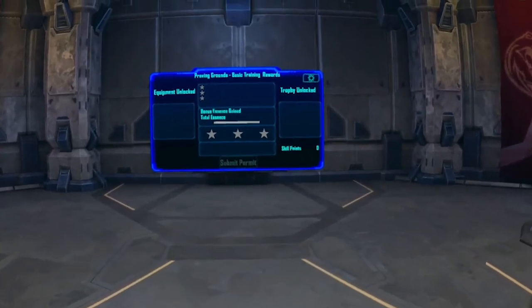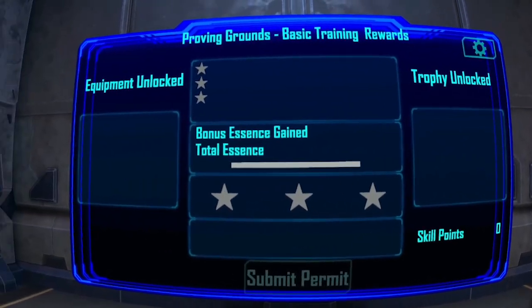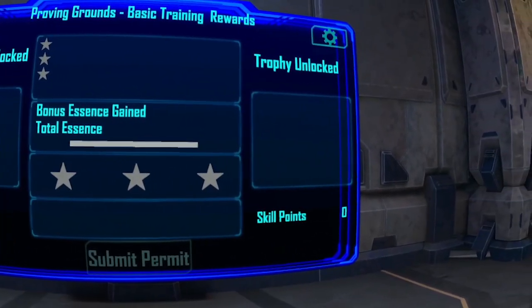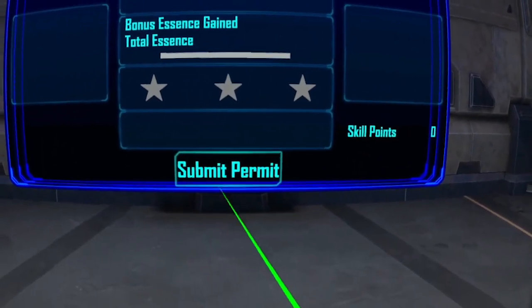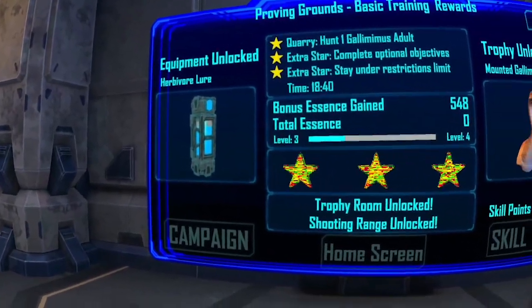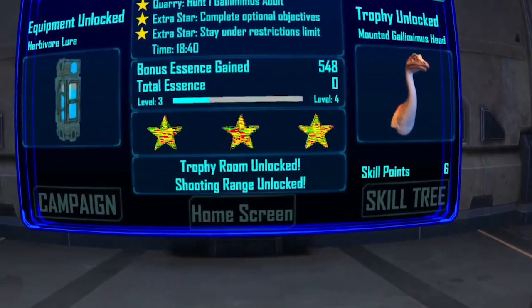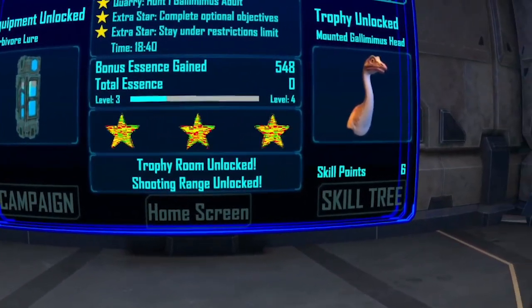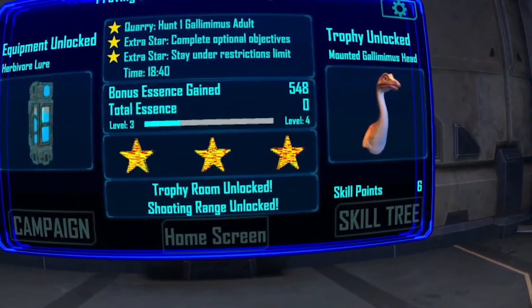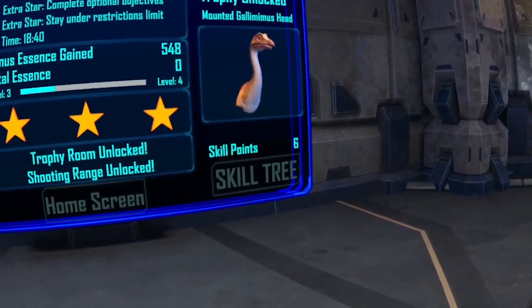Move to the lodge. Welcome back, Hunter. Make your way to the lodge console to turn in your hunter's permit. The reward screen in front of you shows the details of your hunt and the status of your permit. Click the submit permit button to collect your rewards and trophies. Congratulations on a successful hunt — your permit is accepted and you've earned a head mount as well as unlocked a new item for your arsenal. You have also unlocked the trophy room and shooting range. You have gained essence points — click on the skill tree to spend your newly acquired points.